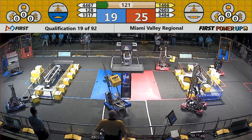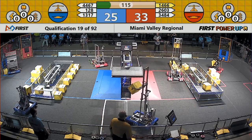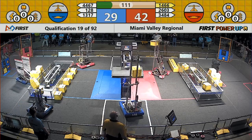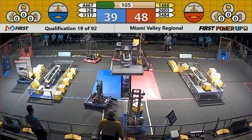First team 1466, that's Web Robotics, got a yellow card earlier. Referees will be keeping a close eye on that one. Both alliances own a switch. It's the blue alliance now trying to own the scale.